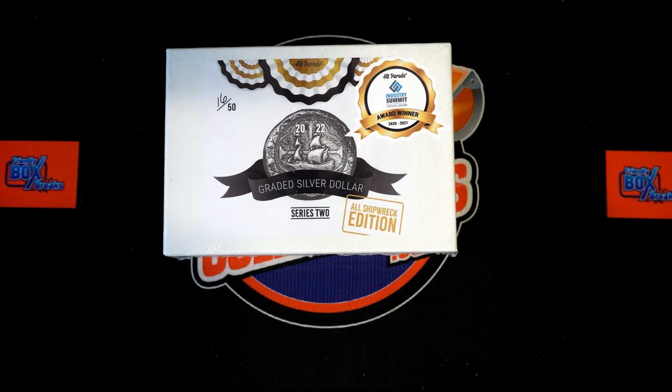Here we go — 2022 Hit Parade All Shipwreck Edition, Series 2, Box 330. We've got our names and we've got the digits we need for the grading. We're looking at the last number in the grading digit. We're going to grab our names and our digits, random them seven times each, pair them up on the spreadsheet, and dig in on the box to see who wins the shipwreck coin.